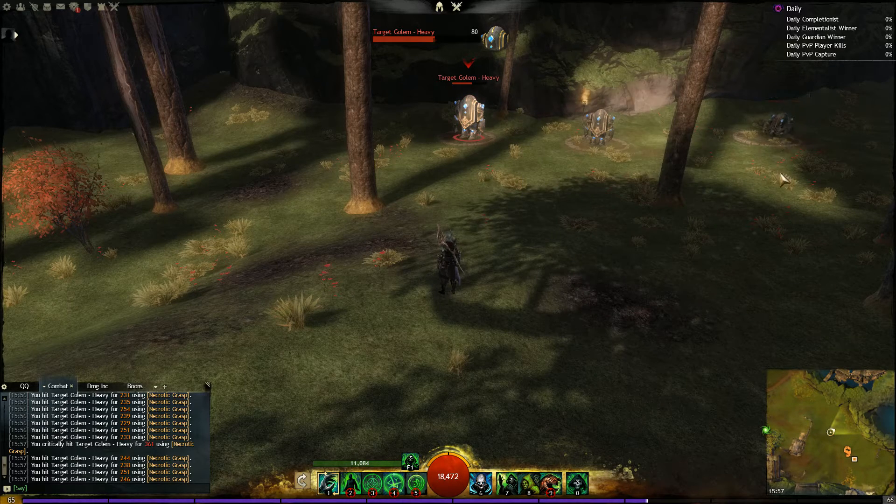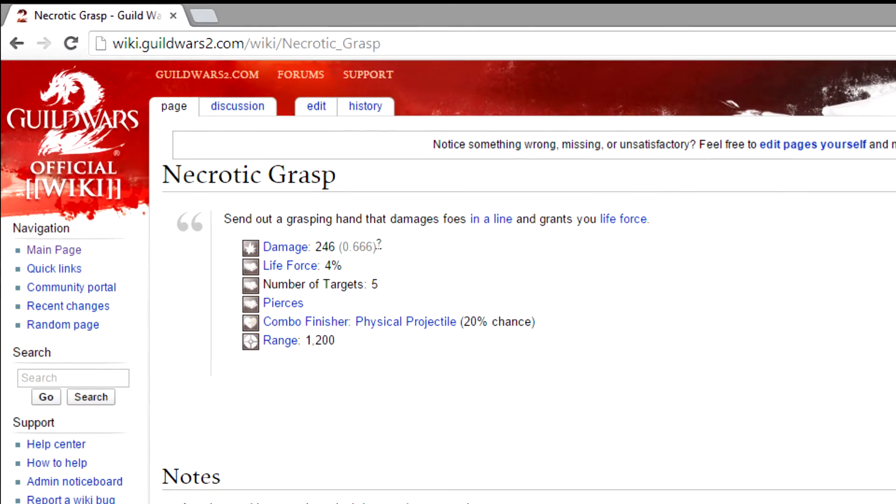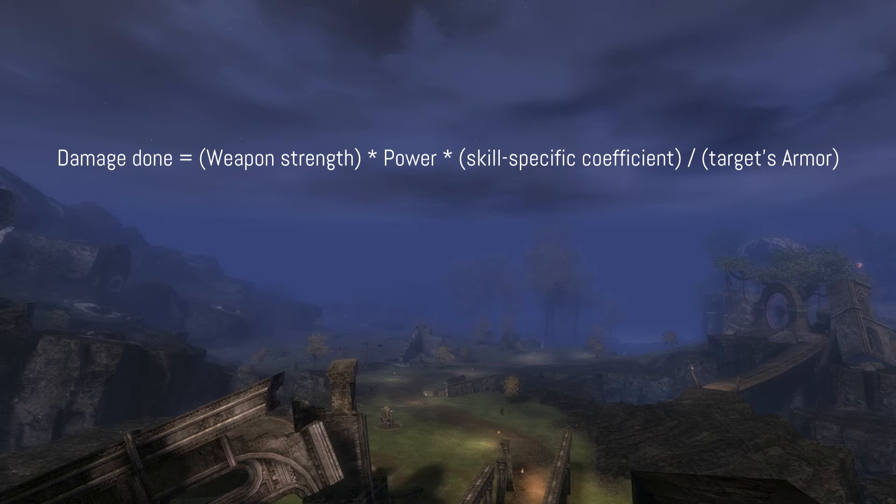Necrotic Grasp does 246 damage and has a skill-specific coefficient of 0.666. Every skill has its own damage coefficient, which you can find on the official wiki. GW2 calculates the damage with this formula: the total damage done is the product of the weapon's strength times power times the skill-specific coefficient, divided by the target's armor.